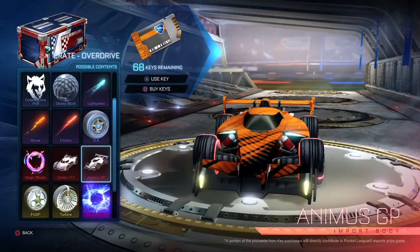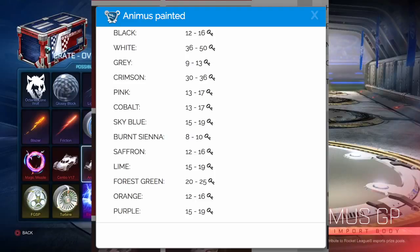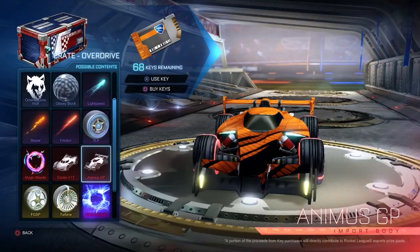An item that's definitely worth a key and whose value isn't going to go down — I would highly consider accepting that. In the next week or two the Sentio and Animus are going to skyrocket down. Once more people get these from crates and they become less rare, demand will drop. They were worth upwards of 12 to 15 keys on day one and have already fallen to six to eight. Try to get five for the Animus and six for the Sentio. For painted Animus, the most expensive is around 36 to 50 for Titanium White and 30 to 36 for Crimson. If you're looking to sell painted items, sell now; if you're buying, wait two to three weeks.